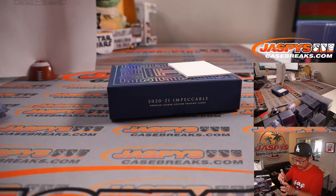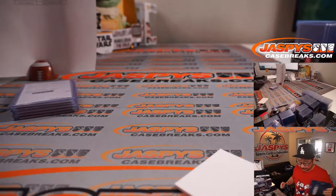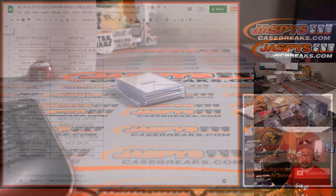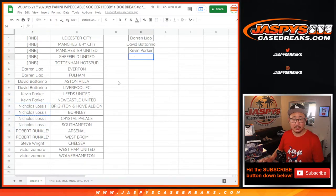There you go, Robert. There you go, everybody. Now let's give away some boxes. If you bought at least two teams, you'll have a shot. Let's alphabetize by column A. Darren L. with two teams — that's an entry. David, two teams — that's an entry. Kevin, two teams — that's an entry. Nicholas, four teams — that's two entries. Robert, two teams — that's an entry. And Victor, two teams — that's an entry. So we've got Victor, Robert, Nick, Kevin, David, and Darren.